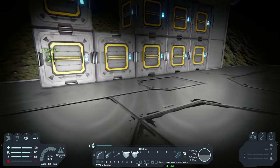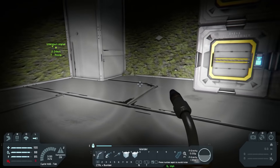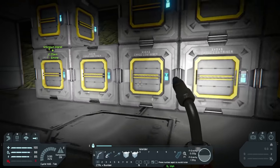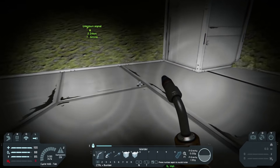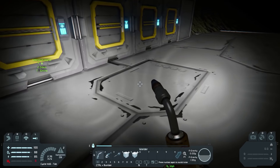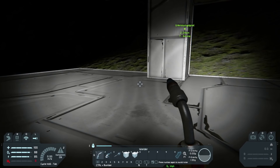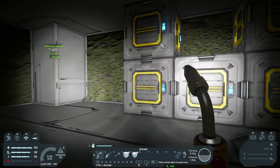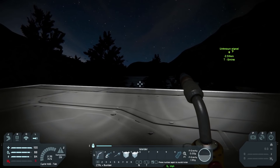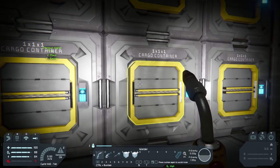Our spawn area is somewhat protected with heavy metal on top so we don't instantly die. We don't want this series to go only five minutes. We need to start with a power source first, and I did give ourselves a little bit of uranium. If we manage to get a power source up and running, we'll be good. Then we need a medical room and an oxygen generator to refuel our hydrogen.